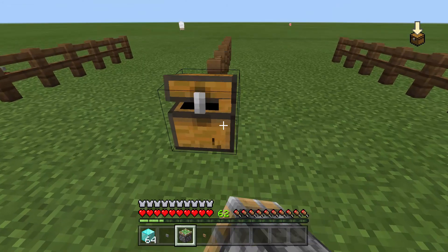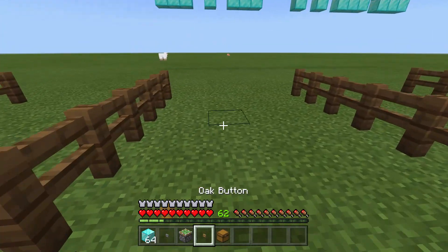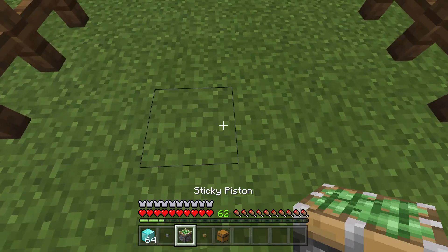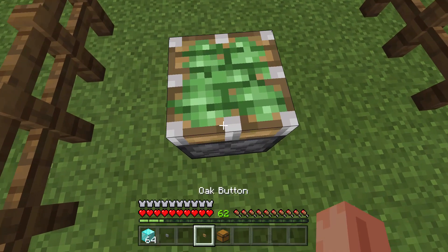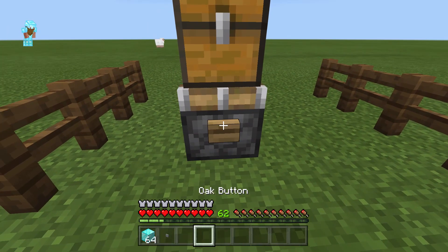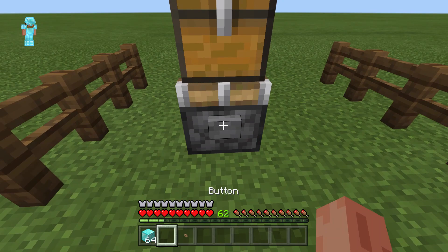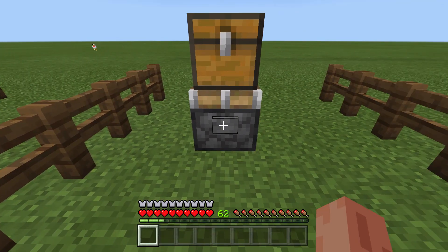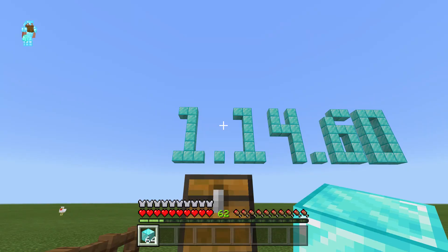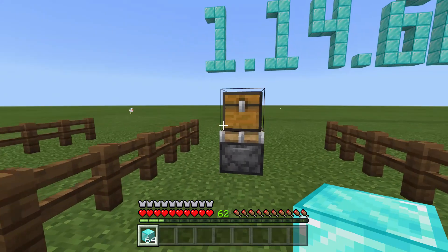This next one is kind of like the brother to the previous glitch — it's using the same mechanics to duplicate the items. Basically, we're just going to need a sticky piston and a chest: sticky piston facing upwards and the chest on top with a stone or wooden button on the side. Put your items in the chest, open it, pull out the items really fast, and it will duplicate them.